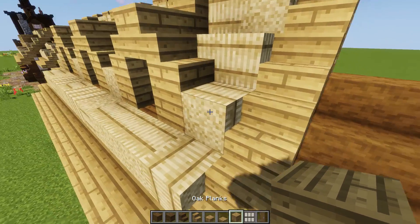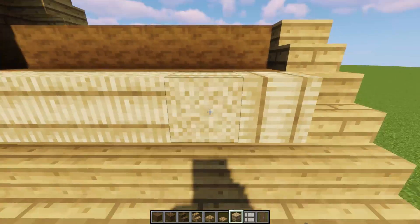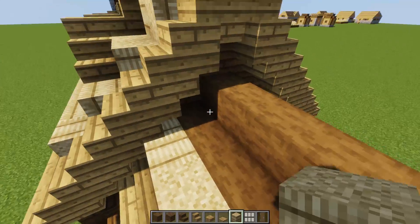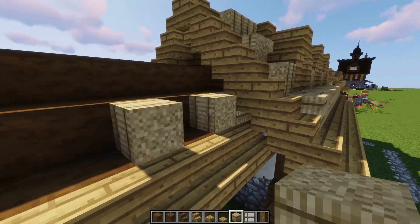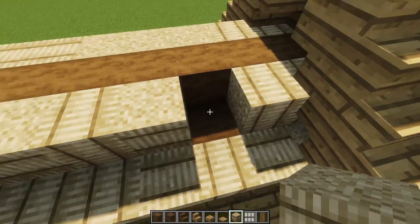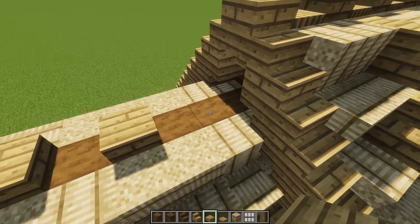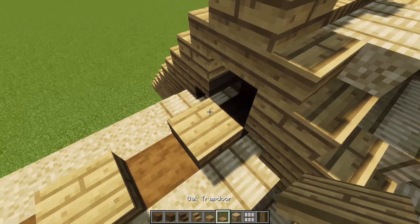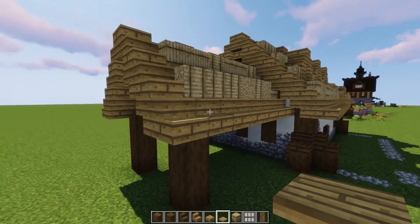Now let's do our thatch roof on the shed section — random placements, something like so. Maybe a little twisted twist. Looking very cool. And again, we're doing the same thing: slab, slab, slab on every other one, trapdoor on every other one after that. We have this cool look to it.